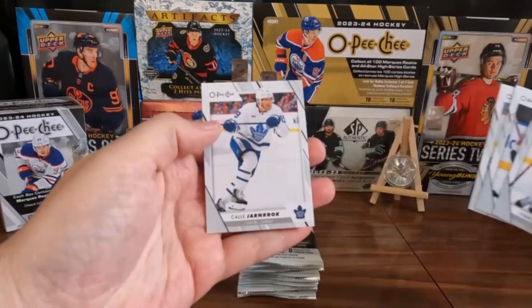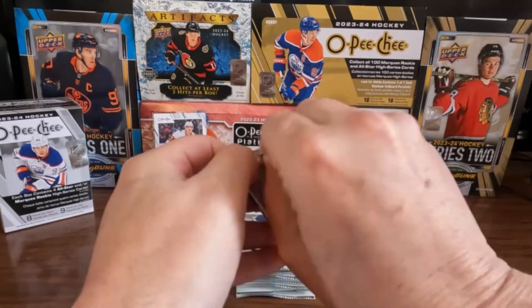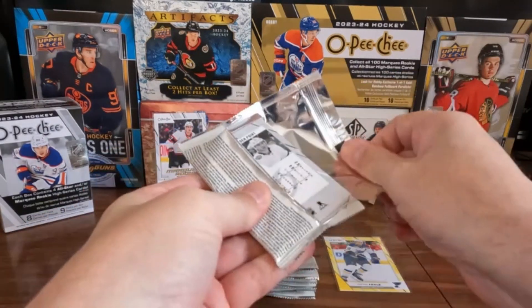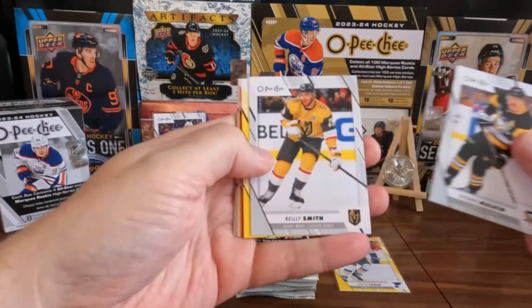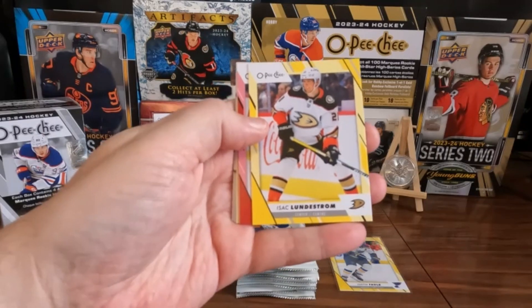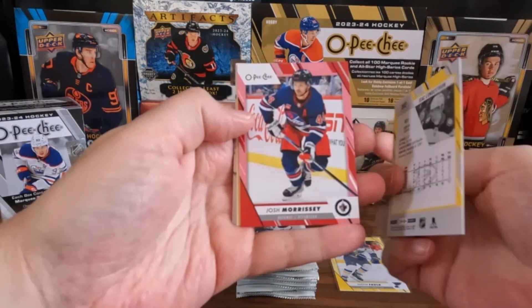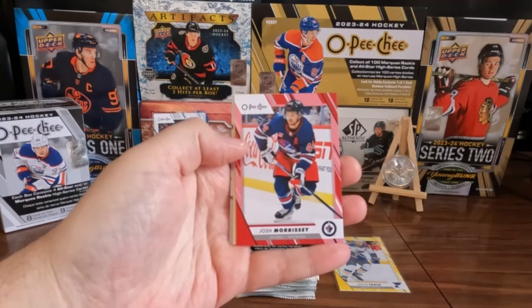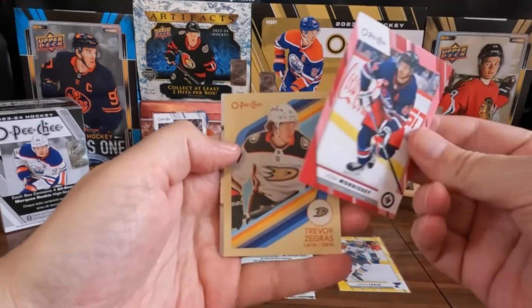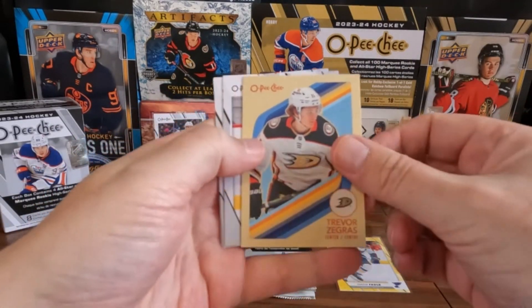Some base. Next pack up: we got a couple base, we got an Isaac Lundstrom yellow. Looks like we've got a red behind there — we got a Josh Morsi on the red border and Trevor Zegris on the retro.